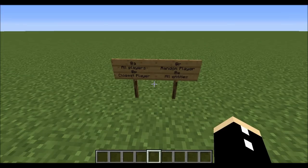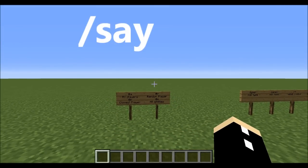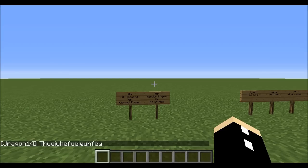Hey guys, welcome to my tutorial on the say command. The say command is pretty easy to use. All you have to do is press forward slash s-a-y, press space, then type in whatever you want, press enter, and there it says exactly that.